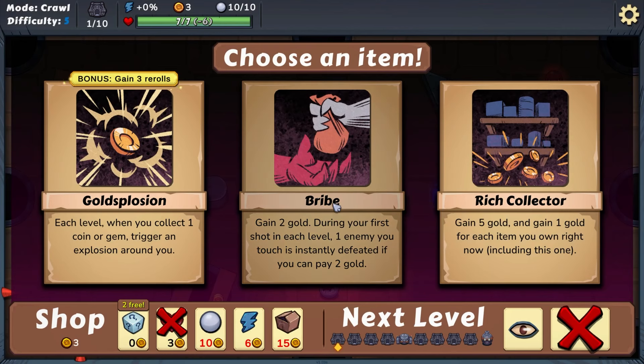Not every run in a roguelike has to be a crazy run, especially when it's a brand new game we're learning together. Leave some comments on what I should be doing differently. Each level when you collect one coin or gem, gain two gold. During your first shot in each level, one enemy you touch is instantly defeated. Or gain five gold and gain one gold for each item you own. Let's do the gold explosion.